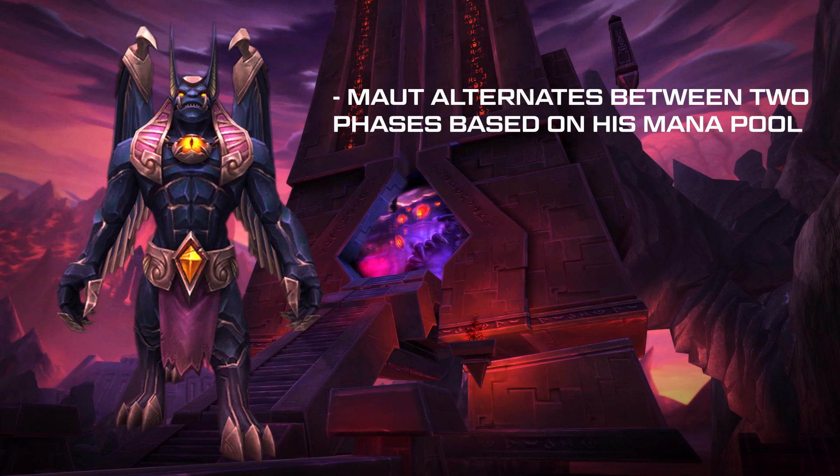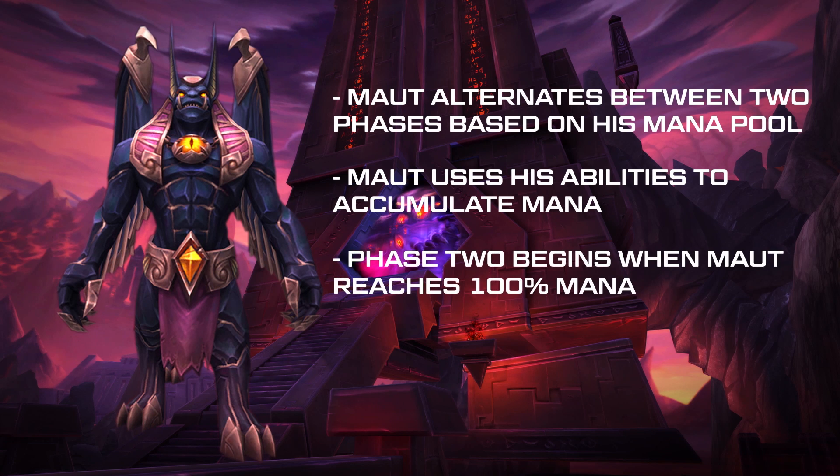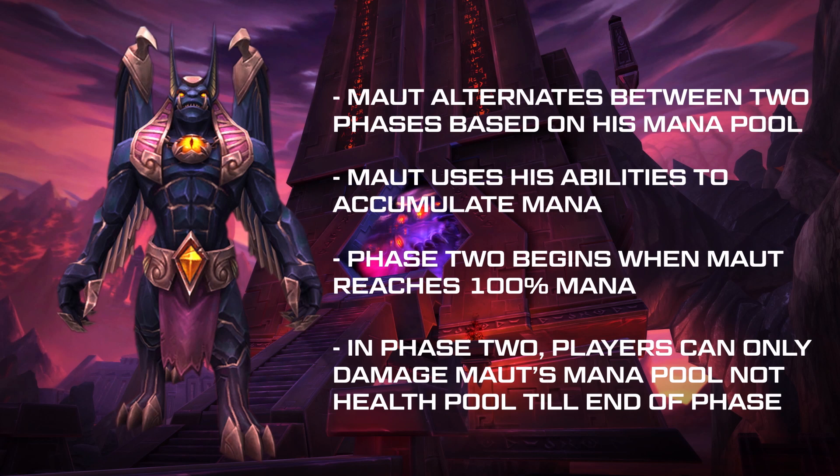Mount alternates between two phases based on his mana pool. Various abilities throughout the fight cause him to gain mana. When he reaches 100% mana, he'll enter phase 2. During this phase, you'll deal damage to his mana pool instead of his health pool. Once his mana reaches 0, you'll re-enter phase 1. He'll rinse and repeat back and forth between phase 1 and phase 2 until you kill the boss.